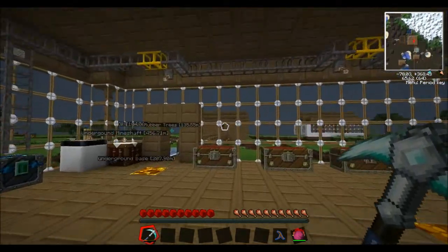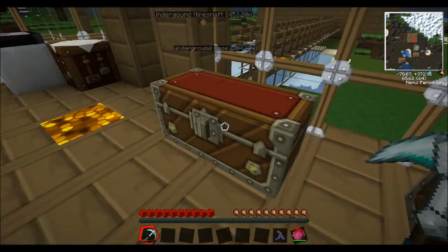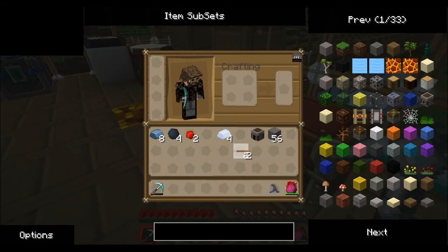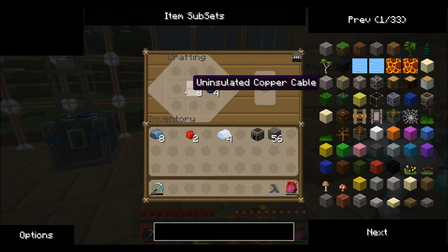We're going to get some more now and I'll show you guys how to get that. We have got quite a lot but if you're new to playing this game you won't know how to get it. So if we put the rubber which I've just smelted from sticky resin in any furnace and you put it next to the uninsulated copper cables you get copper cables.